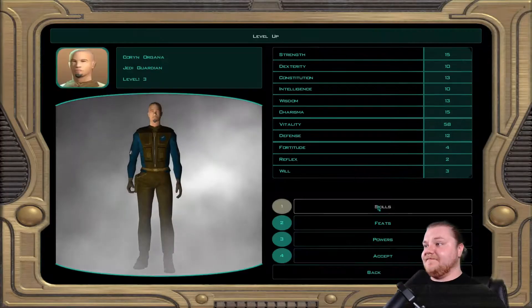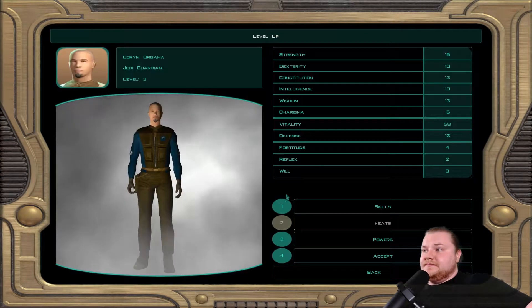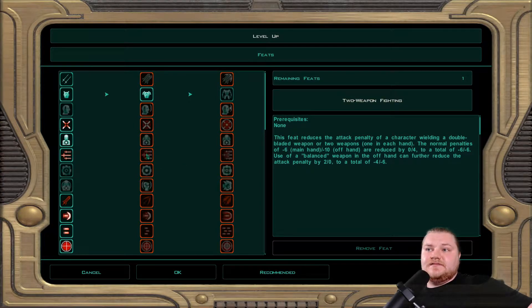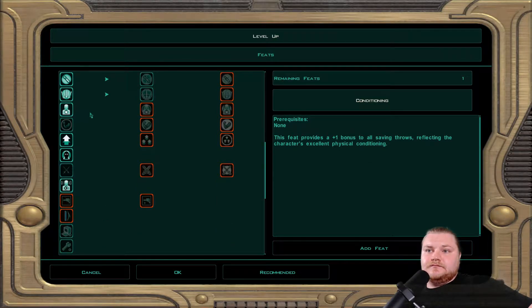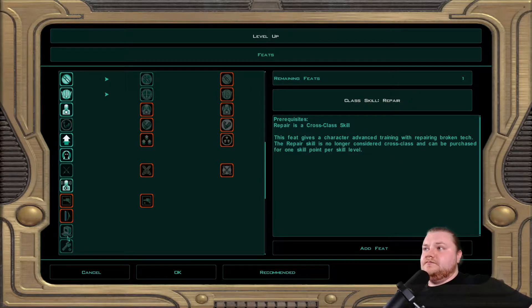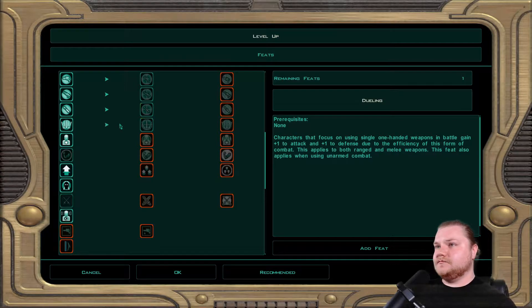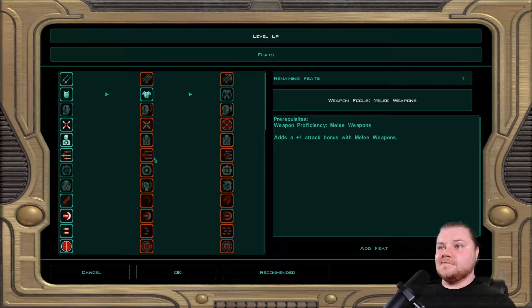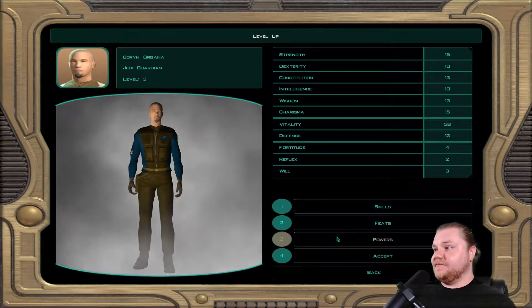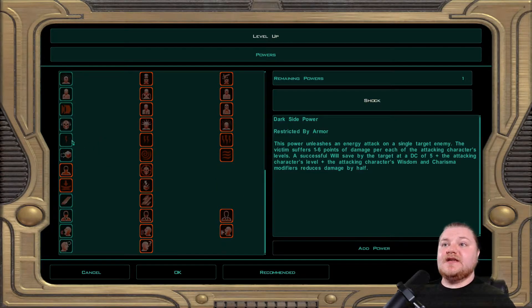We're low on health, so let's go ahead and level up. Skills — let's do Persuade. Feats — let's go ahead and upgrade our melee weapon part. Powers — can we do lightning yet? Yes, we can.